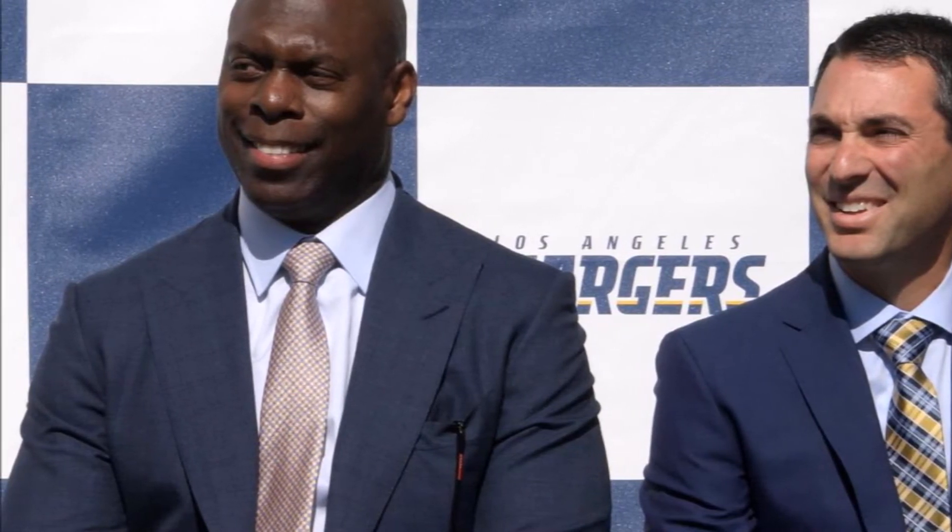Starting with this matchup between the Chargers and the Chiefs, when you look at the NFL basic data — basic NFL stat data, team litmus test kind of stuff — when you look at this matchup, most of the data favors the Chiefs. Spoiler alert. But here's why.